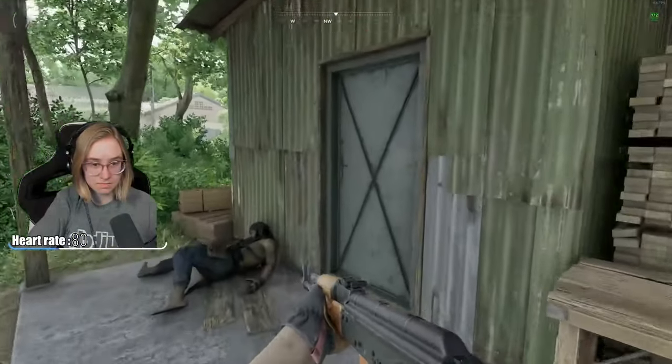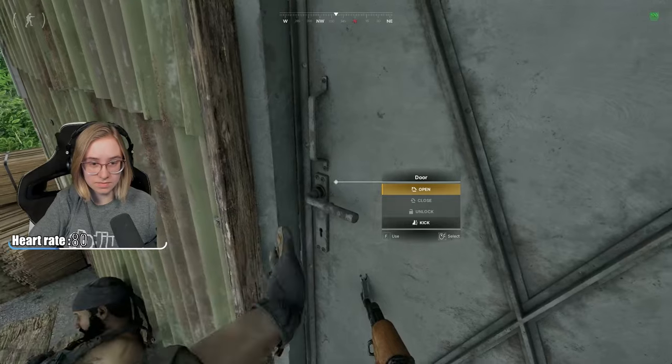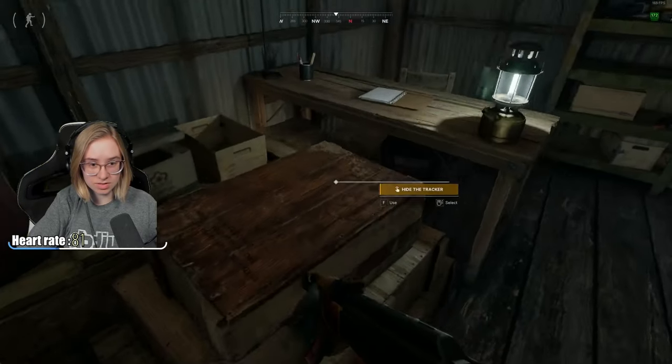Go to the sawmill POI, or follow the map and look to the left. There's a shed with a metal door and you put it on some boxes.